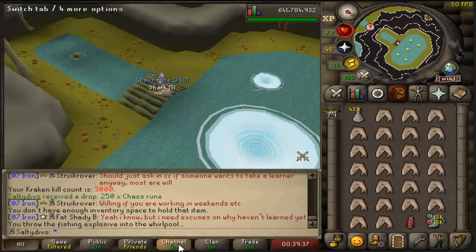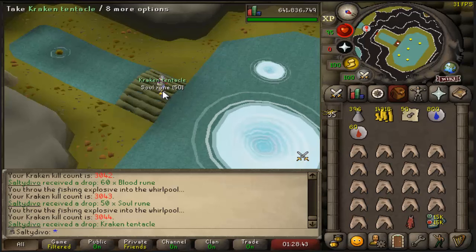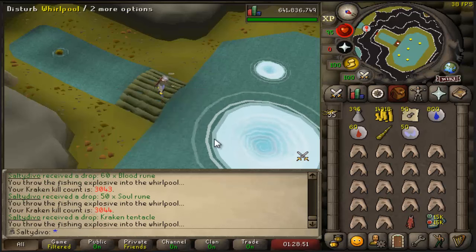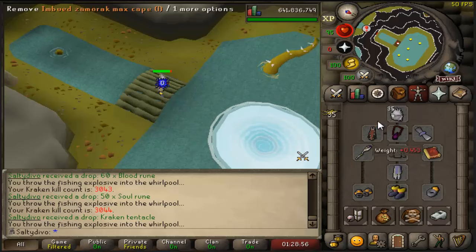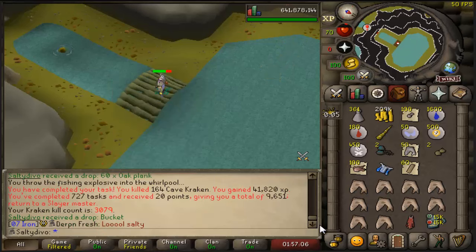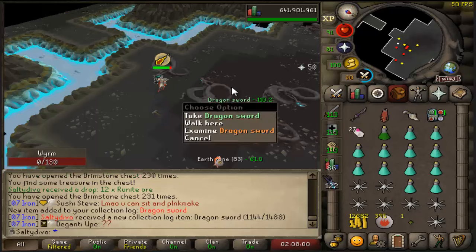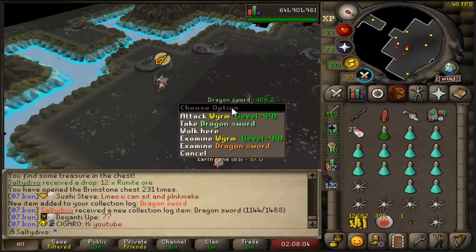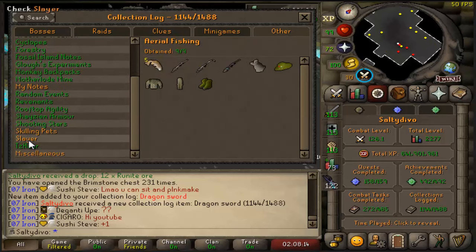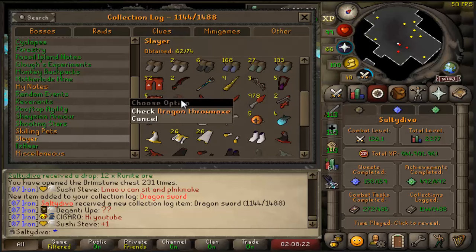I can always tweet about being dry, which is nice. Finally — what feels like the fourth task now without a single Kraken drop — that's Kraken tentacle number nine. One more and we can upgrade the trident, which is going to be really nice. Task is done — last drop is a bucket, how fitting. I did not realize my mic was muted during the Wyverns task, but I managed to get a dragon sword. Now I'm only missing the dragon thrownaxe from these guys, and after I get it I can block it.